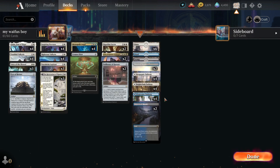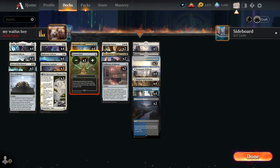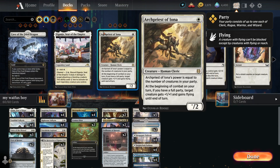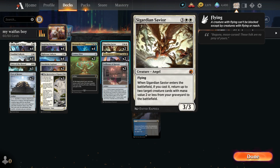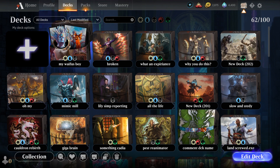Come on, let's go. I'm gonna remove these obvious lands, and now add two more of these. Maybe remove one of those too. Another Voice of the Blessed — are sacs even good? I'm not gonna add Resurrection. What a pain, what an absolute legitimate pain. Let's keep it at 60. I am so furious.